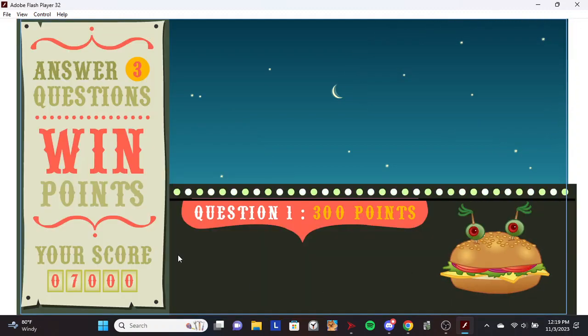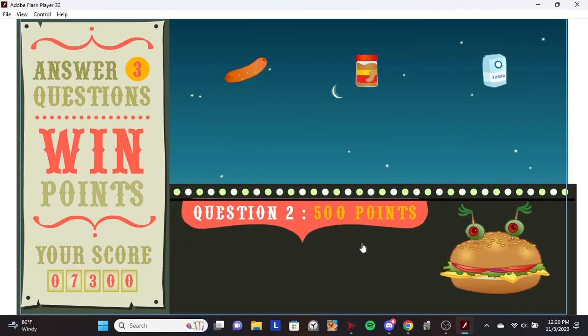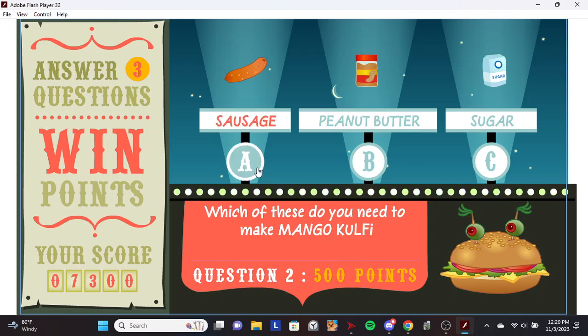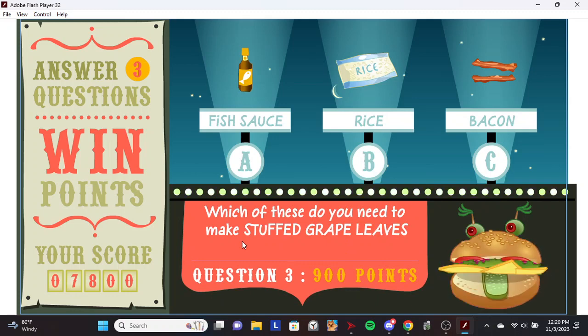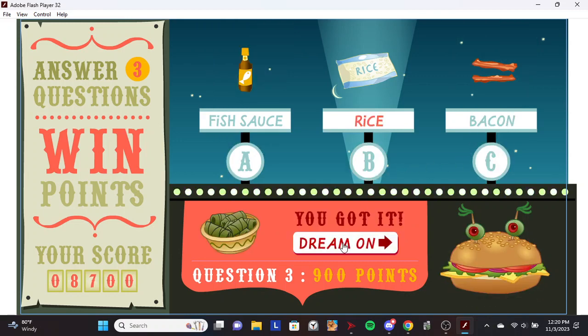Hey, step right up for a chance to win bonus points! Which of these do you need to make bubble tea? Cream. You got it! Which of these do you need to make mango coffee? Sugar. You got it! Which of these do you need to make stuffed grape leaves? Rice. You got it!